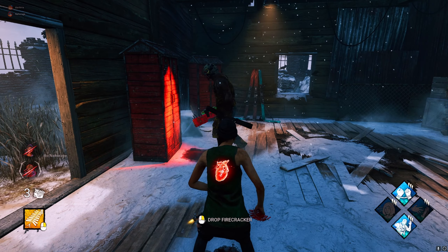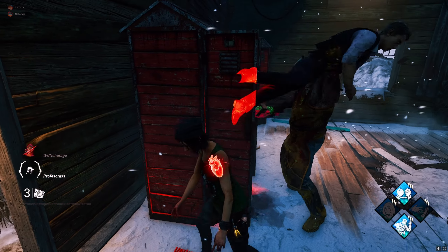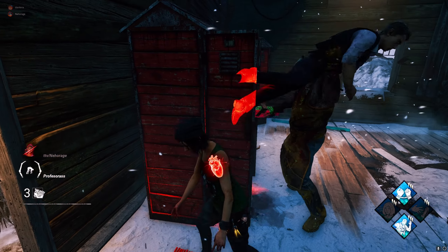It gets a lot easier when you combine it with the visual cue. The visual cue is once he grabs the survivor out — after about one second, the survivor is going to be traveling to the killer's shoulder. So you want to throw the flashbang while the survivor starts traveling. I'm going to show you now.